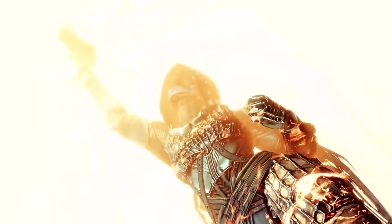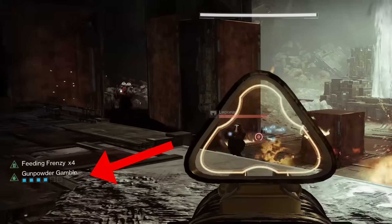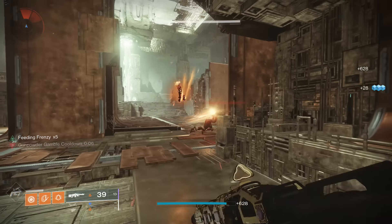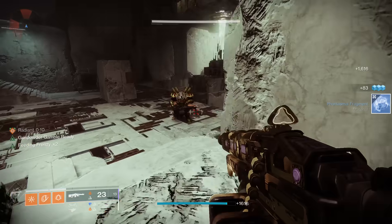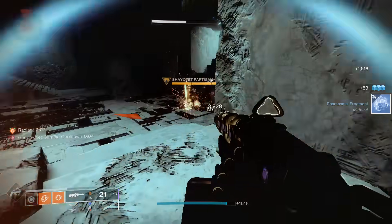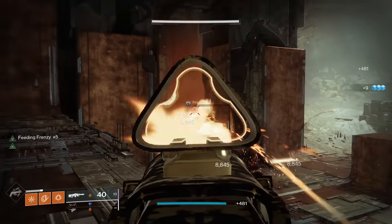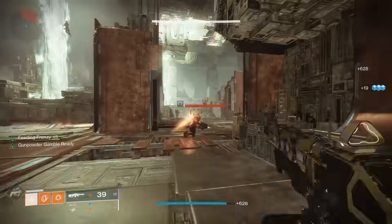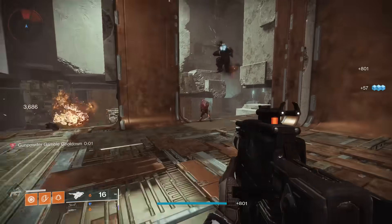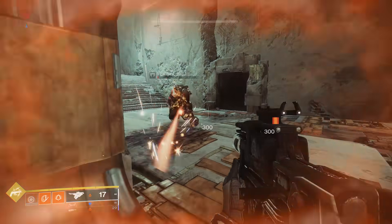Our second and most lethal method of ignitions is our solar aspect, Gunpowder Gamble. It gives you a meter with five charges on the left side of your screen. After you get five charges, you gain access to a special ignition grenade that does heavier damage in a larger radius than a standard ignition. This grenade does not consume your currently equipped grenade, meaning you can use it and then use your base grenade after. To get Gunpowder Gamble charges, you can get solar weapon or ability kills — solar weapon kills give one charge, but scorch kills give three. That means this season only, Gunpowder Gamble is extremely easy to activate, since every solar weapon has scorch rounds with Kindling Trigger and Flintstriker. If your scorch rounds are active, all you need is two kills and you can spam Gunpowder Gamble non-stop.